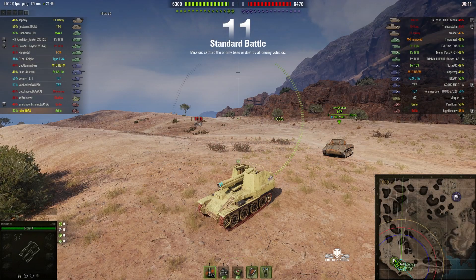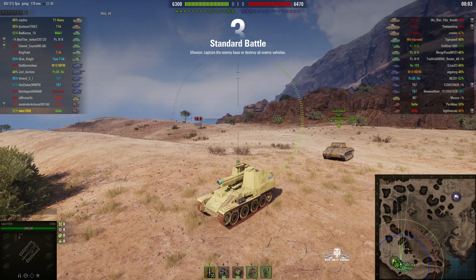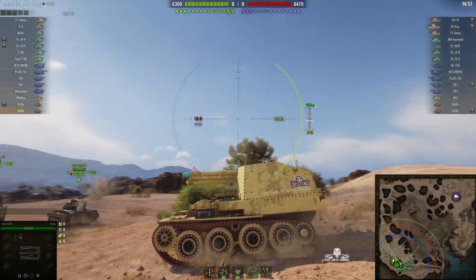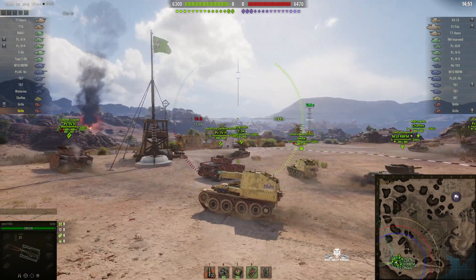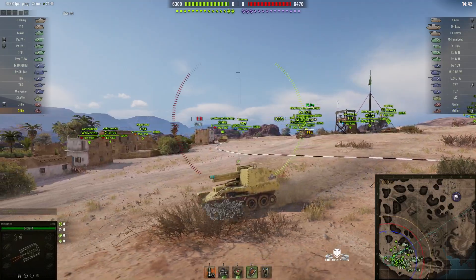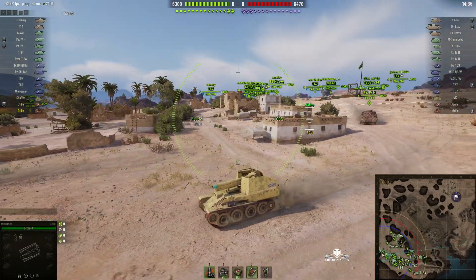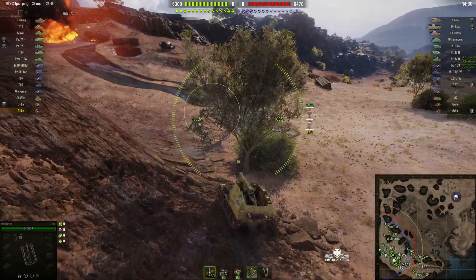Welcome back to WhatRTNibs for General Disturbance. This is a Guerrilla, the tier 5 German SPG, on the south spawn of El Haluf, under the command of Talon 1958, who has two marks of excellence on his barrel. He's using the 'We Shall Never Surrender' skin. In the last battle, Talon won the game at the last second by killing a Nudez03 who had just found him and put two rounds into him.